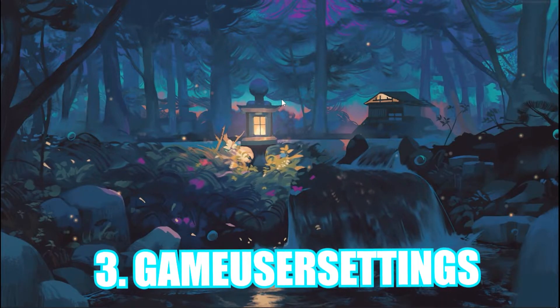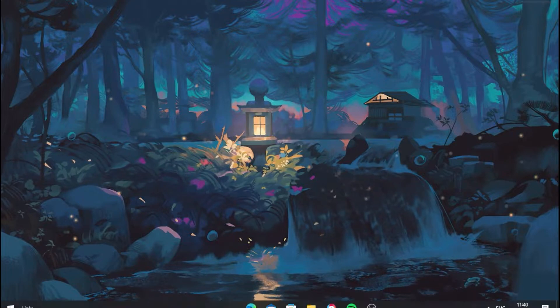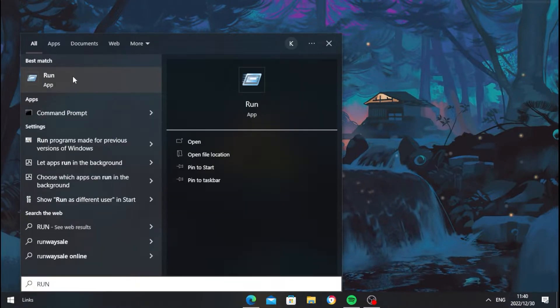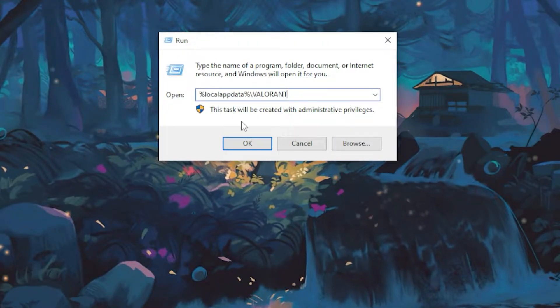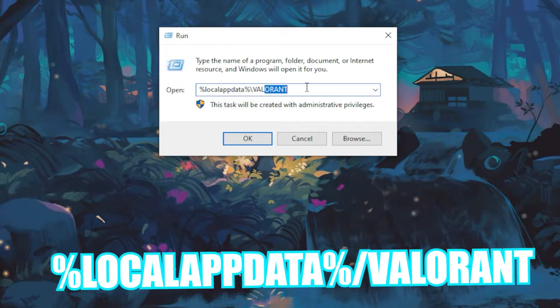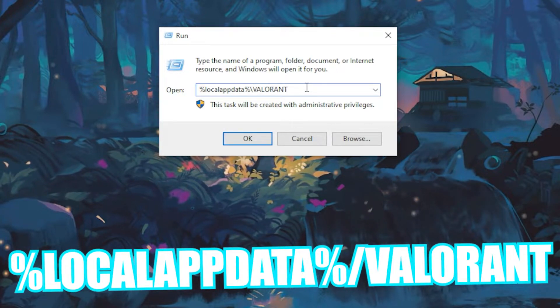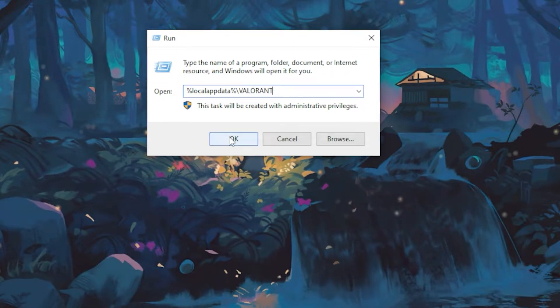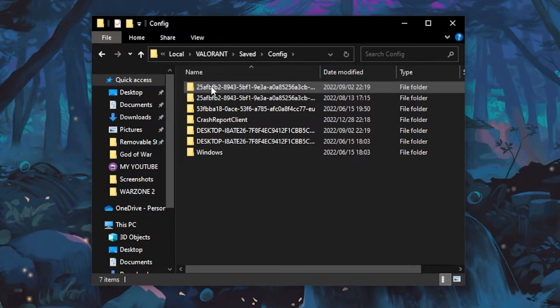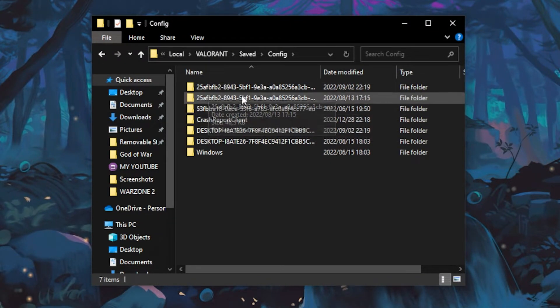For the third step, we're going to tweak the game user settings. Head over to your Windows bar, type 'run', and open the Run application. Type the command: %localappdata%/Valorant — I'll leave this command in the description so you can copy and paste it. Once you paste the command, click OK, then head over to Saved Config and click on the folder with a bunch of numbers — these are profiles.